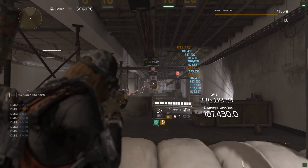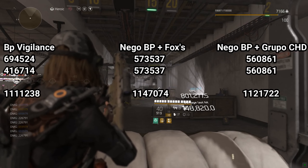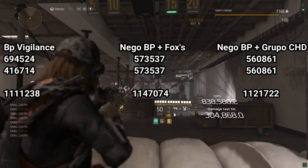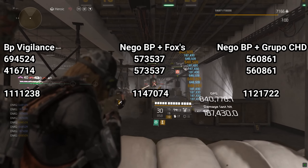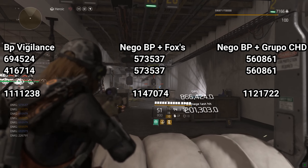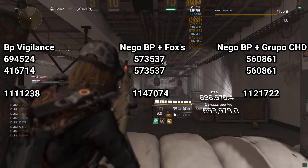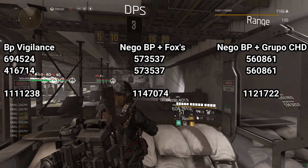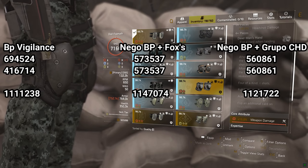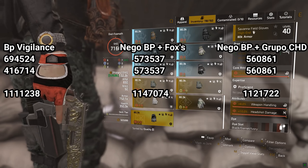What I have compiled — and obviously this will change build for build — is: when using the Vigilance backpack I was hitting 694,524 shots and the crit transfer was 416,714, giving me a total of 1,111,238. When using the Negotiator's backpack with Foxes, I was critting and the transfer was 573,537, giving a total of 1,147,074. When using the Negotiator's backpack with Groupo for crit hit damage, I was getting 560,861 on crit and transfer, with a total damage of 1,121,722.